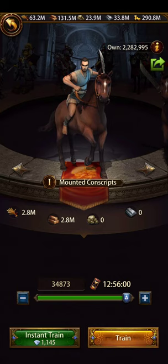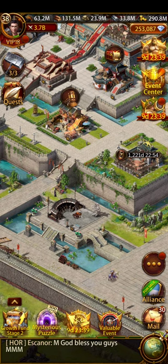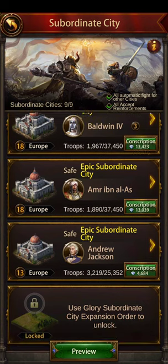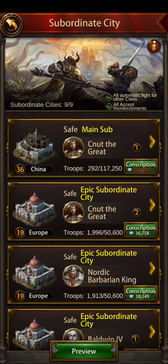Before going there, let's first check if my Keep is ready to train troops. I have the main subordinate city as China; the rest are Europe. I just completed my construction, so I'm very happy about it.